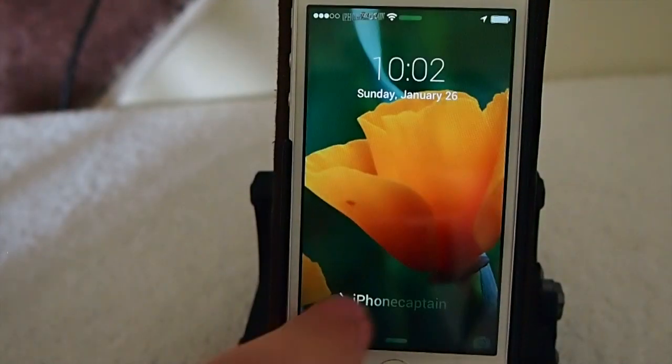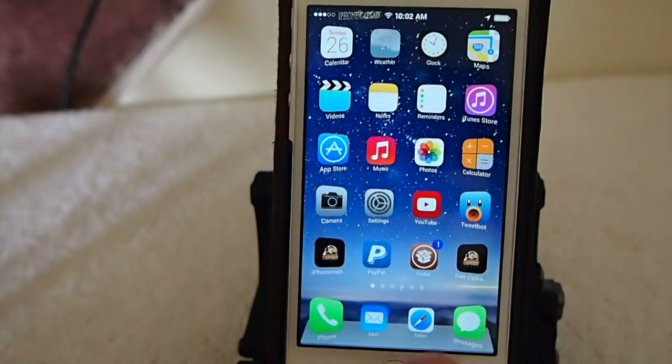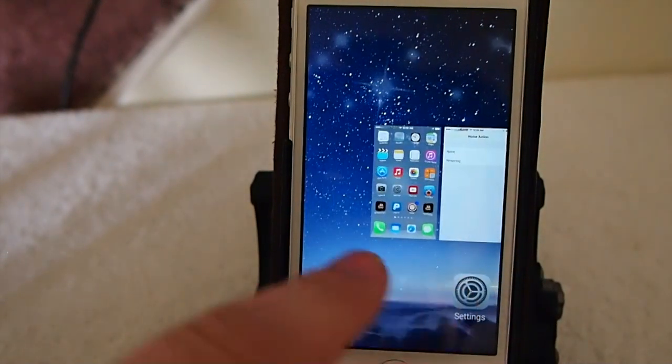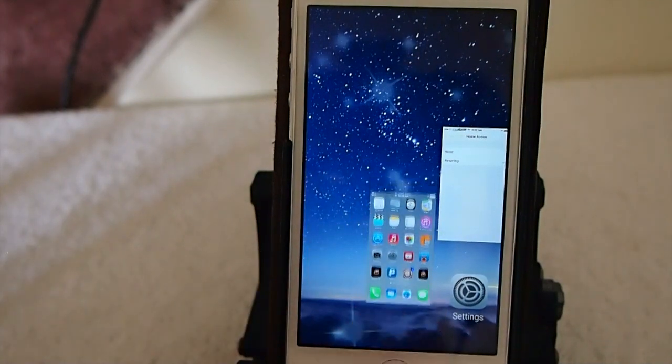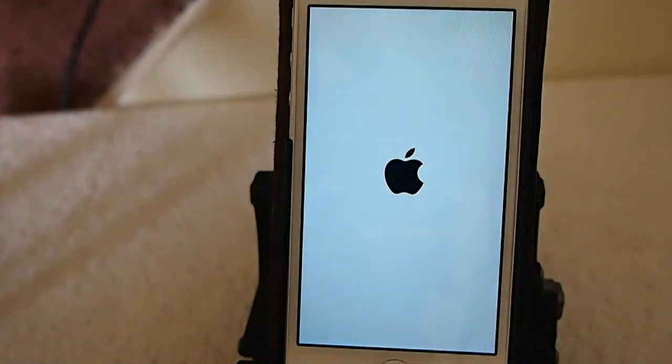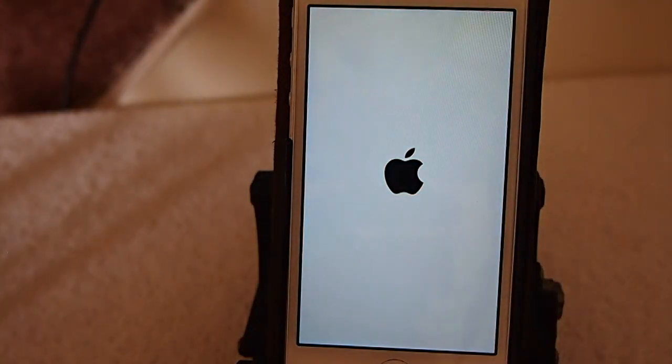Let's go back in here and look at what the app switcher offers. We've got the cards back up now. If I pull down on the home card it automatically resprings the device.